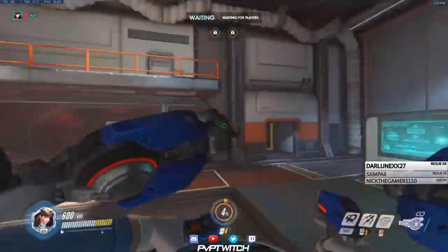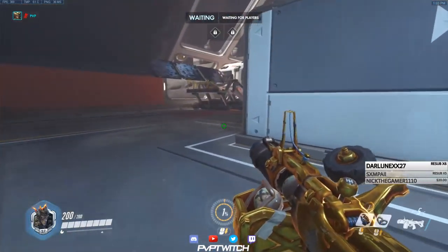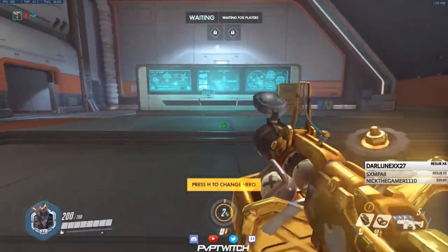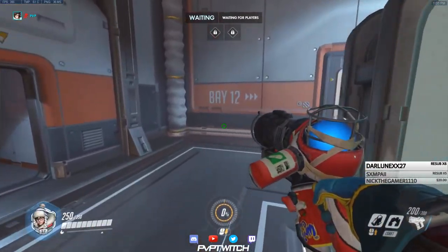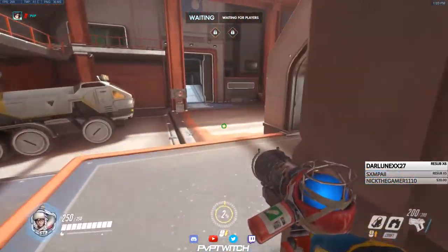You might have to make really quick decisions, because if Winston's already taken, then you might want to go Junkrat, launch yourself in the air with the mine, and in mid-air you can swap to another hero — but you're still falling, so you're going to end up closer to the point. It's a lot faster than just going Mei and running the entire distance to stall.